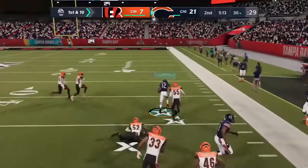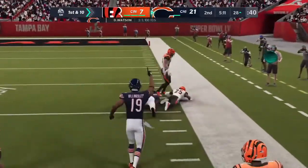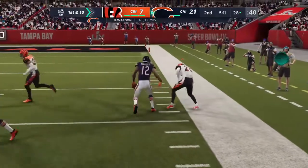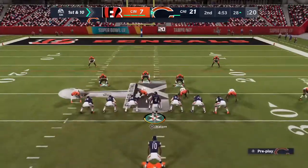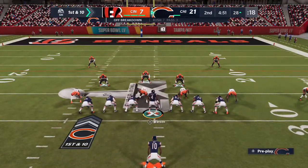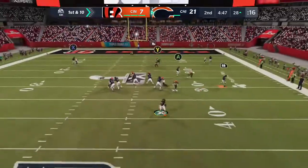Now a throw right side taken in here to start this drive, and he is finally out of bounds, but not before taking it down inside the 30. A huge play there for Chicago — 42 yards. So now the big play has him all the way inside the 30, first and 10.